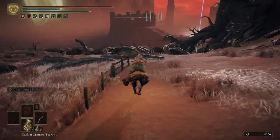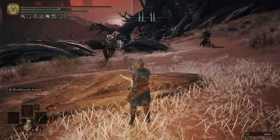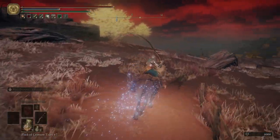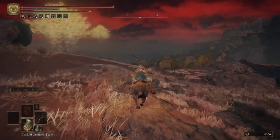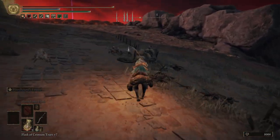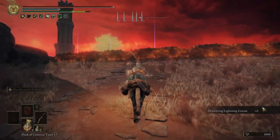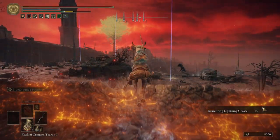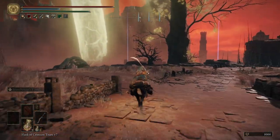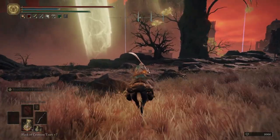Just for a moment — we're going to grab this summoning pool real fast. Be careful of the Ur-Tree Guardians. We're going to turn back around, go back out to this path, grab this item — just some drawstring lightning grease — hop over this wall, and then head north, right where this dead tree and that big rock is.